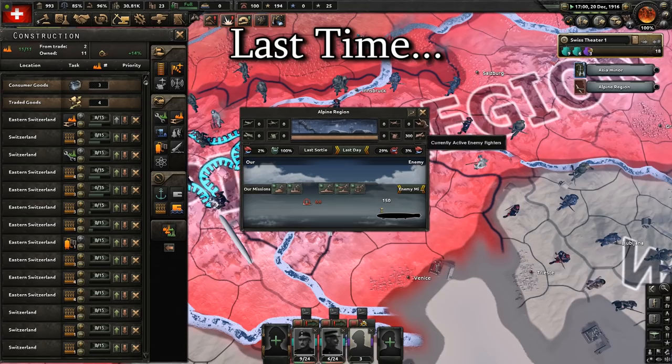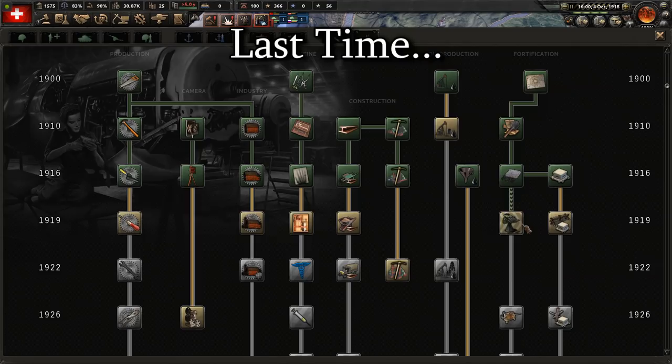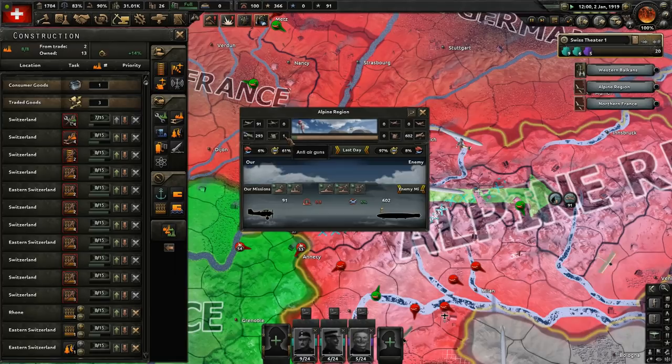Welcome back to the Swiss campaign in the Great War mod, Abridged. Last time the land war was going fine, but we started getting bombed into submission, losing many of our factories. I tried using some magic to invent anti-aircraft guns in the hopes that building these would change the situation a bit.